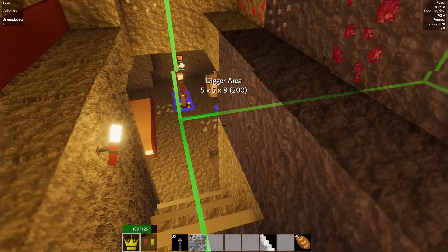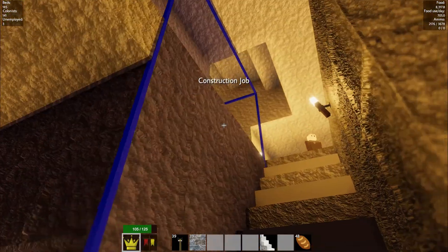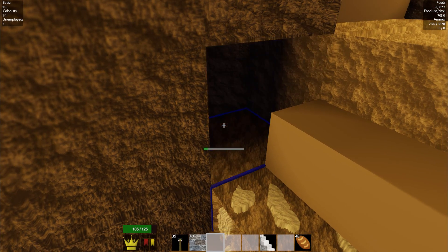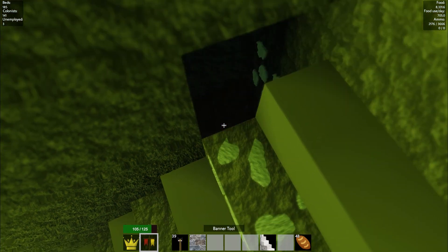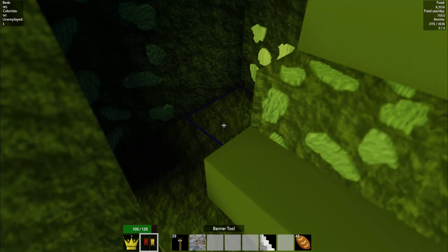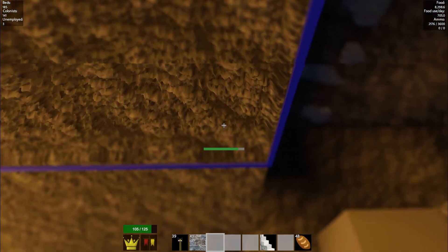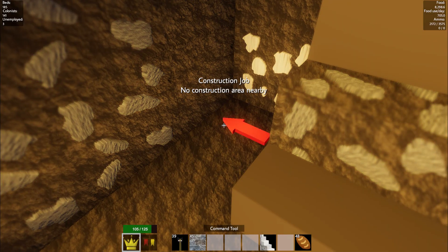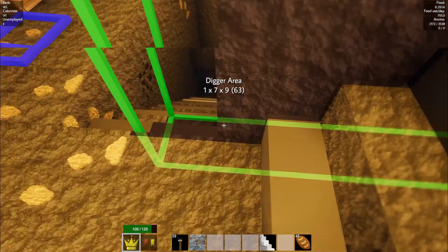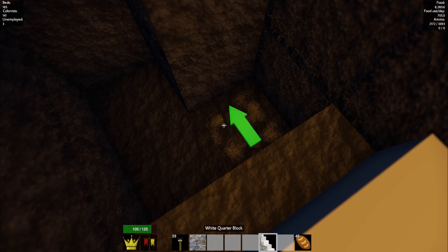If we go down — how deep can he dig before we run into issues? He can dig pretty deep. Let's start there, and we'll start another one. I think we need to dig a hole. We'll leave a level just so we're not entirely suicidal with our dudes. No construction nearby — what does that mean? I don't think he can get there. There we go — and we'll get the next one. He can dig all the way down to here. I don't know how fast they actually dig — they probably dig super, super slow.